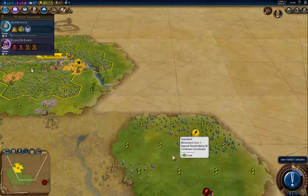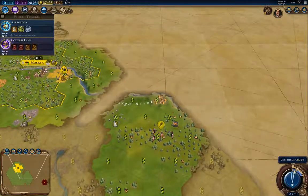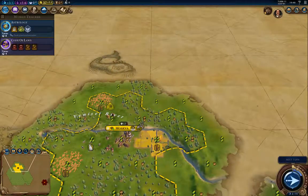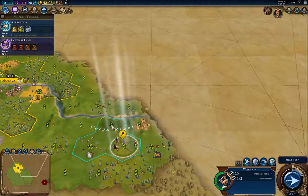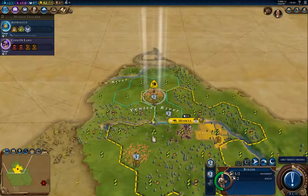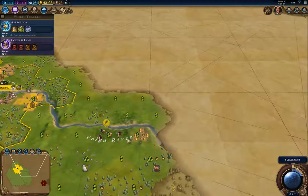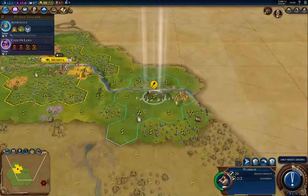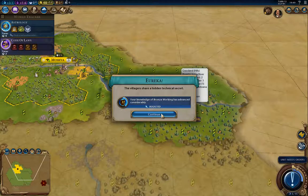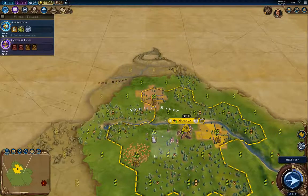If I can get enough gold coming in I can buy a slinger. There's a goody hut! I'm going to go over here and grab it. It looks like Genghis didn't see it, so that's kind of good. Bronze Working has advanced — that's actually a much better result than I've been getting previously, like getting a boost on Astrology after it's already researched with only one turn left.